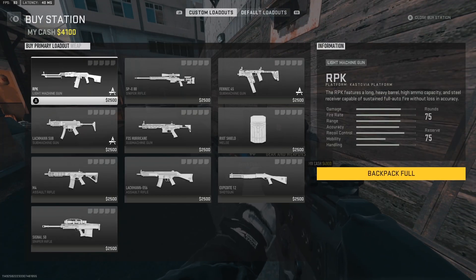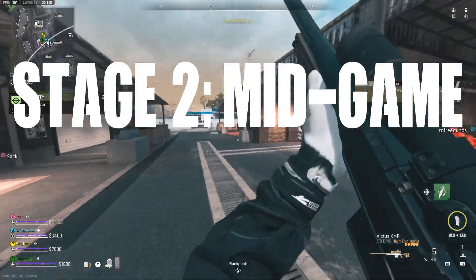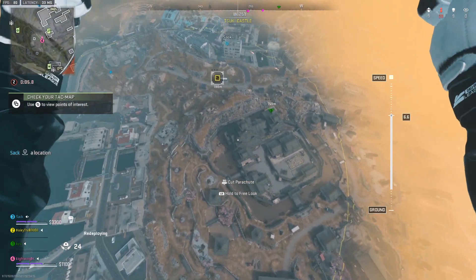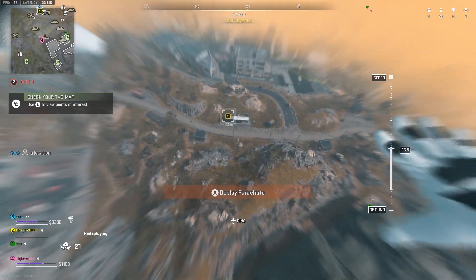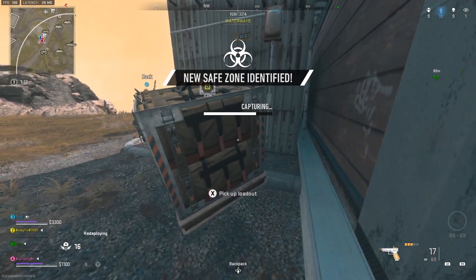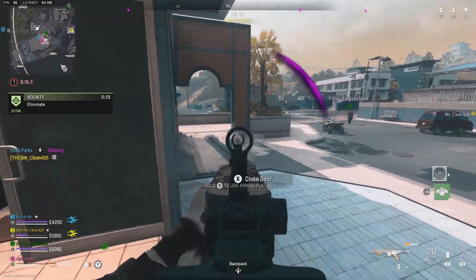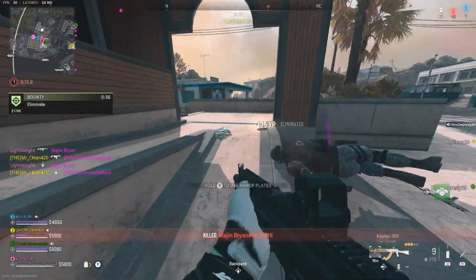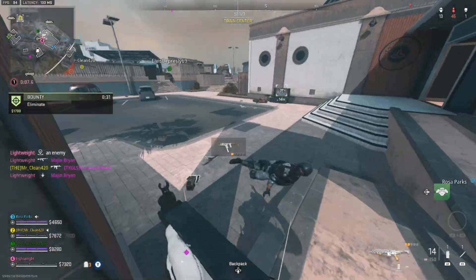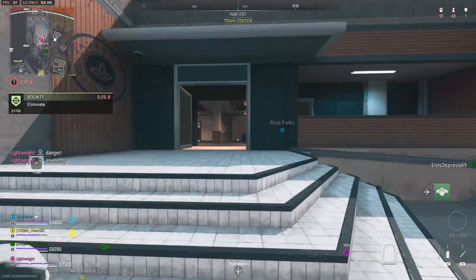Once you've won your early game gunfights and you're all geared up, it's time for stage 2 — the mid-game. You have two options: wait for your loadout to drop, which is very risky, or get your teammates together and buy a personal loadout, which is 8 times out of 10 the better option, depending on where the closest buy station is. If it's close by, gather your 20k between your teammates and grab a preferred loadout. Try your best not to draw attention to yourself so you can buy the loadout and throw it for your team without being shot.